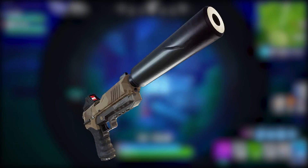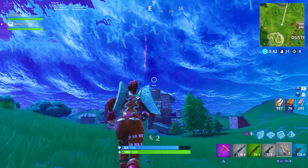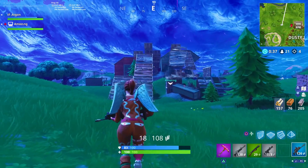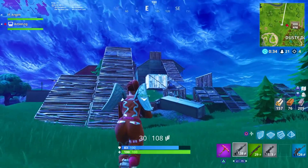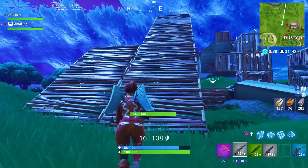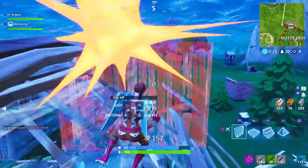Coming in at number 9, the Suppressed Pistol. A lot of people might not be using this, but it's a pretty good gun. Early game I'd pick this over other light round weapons because it does a lot of damage, has good range, is accurate, fires quickly, and is quiet. It's really, really good — try it out and let me know what you think.